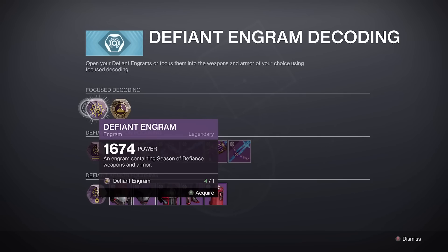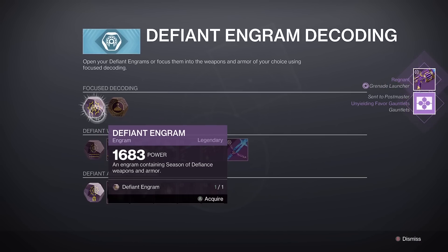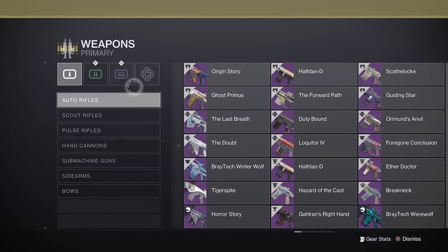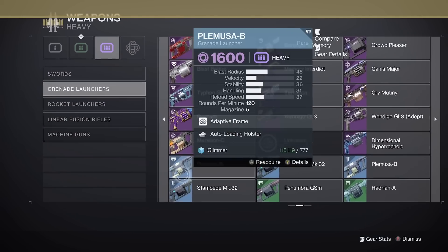Hey guys, you're here for God Rolls from Collections. By getting the new seasonal grenade launcher, Regnant, you can pull an infinite amount from Collections, allowing you to farm for Autoloading Explosive Light, or Repulsor Brace Destabilizing Rounds for adding volatile and overshield.